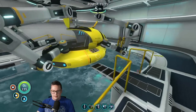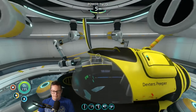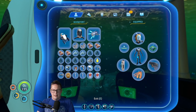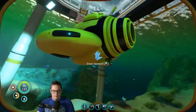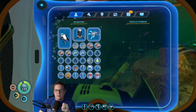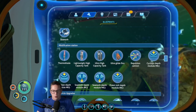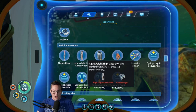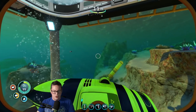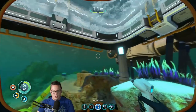Let's see if we can upgrade Dexter's Peeper with the storage module. How do I access the storage module? 16 slots — not bad. Now the other thing we wanted to make: I think we should try and get the higher capacity tank. We actually need to build a modification station. That needs computer chip, titanium, diamond, and lead. The only thing we don't have is the computer chip.